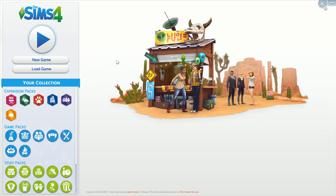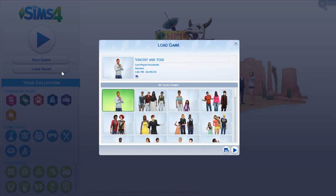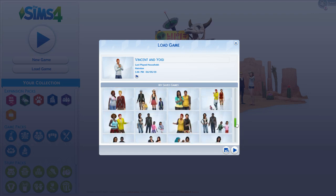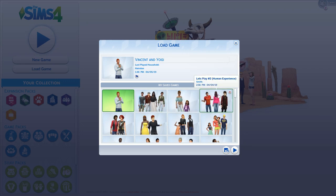You're probably wondering why I'm on the loading screen. I just thought I'd show you how to load up your game after you've saved it. You click on 'Load Game' and it will bring up all your saves. As you can see I have lots of games on here - I play obsessively. There's my Human Experience let's play series. My kids also play the Sims as well. Your most recent save will be the one on top - there's Vincent and Yogi.